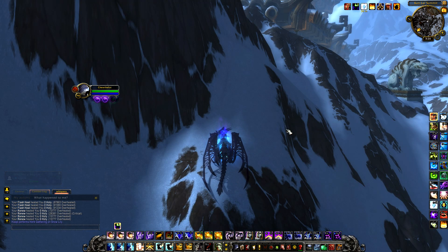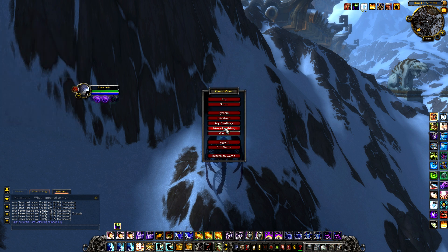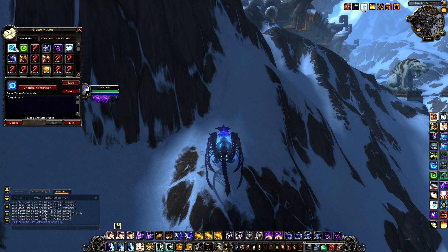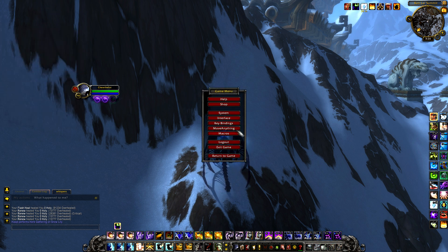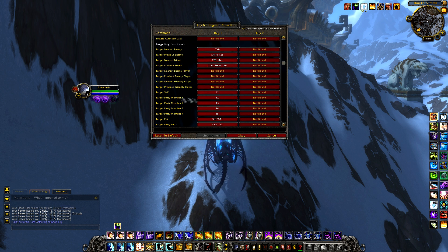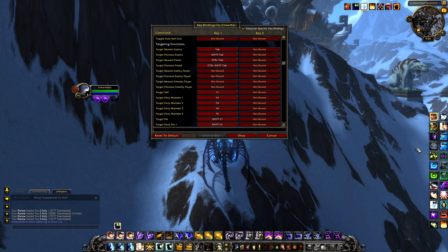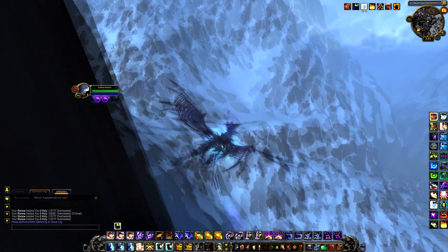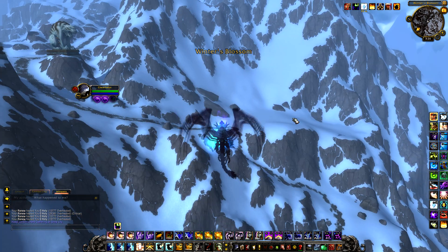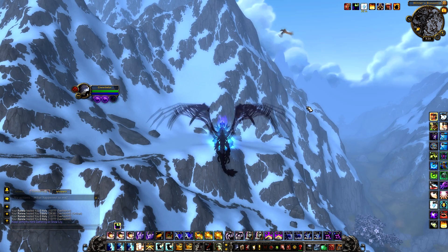Another macro I suggest using is target party one and target party two. Though actually I recently discovered you don't need macros for this since it's under basic key bindings — under targeting, you can find 'Target Party Member 1' and '2' and bind them directly. But I have them macroed anyway from before I knew that, and they're extremely helpful for targeting allies really fast.